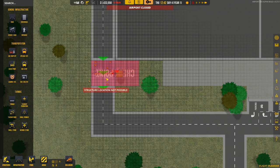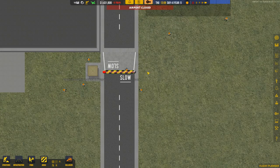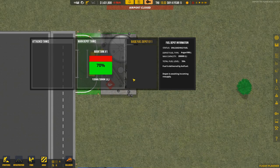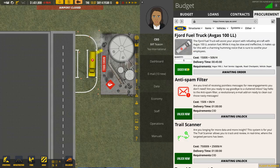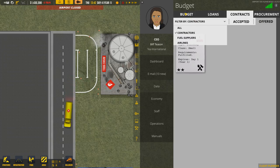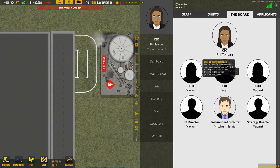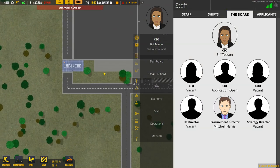Basic vehicle depot built, checkpoints built. Deliveries are coming in — total fuel level. That's going to be okay now. Order now — perfect, 44 minutes. I'm also going to try and unlock the anti-spam filter. Oh, I need a CIO for that. Trying to remember all these different things. This is employees — we need a CIO. So let's open the applications for that. I like the fact that there's so much thought that needs to go into your airport before it's even built.